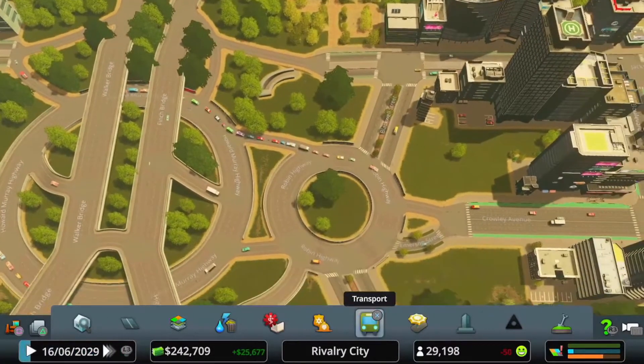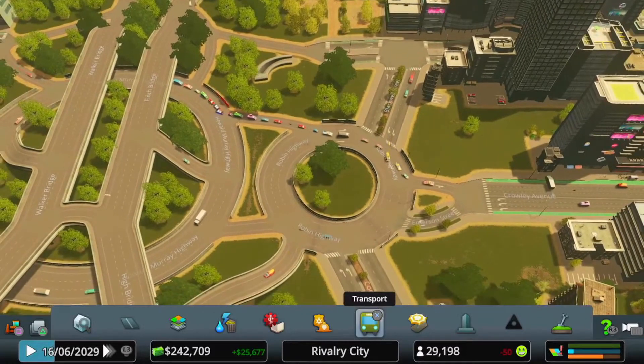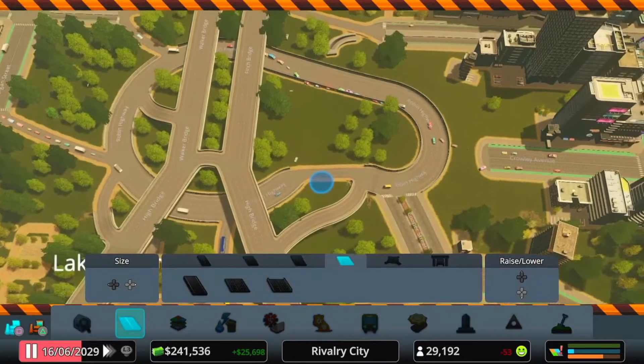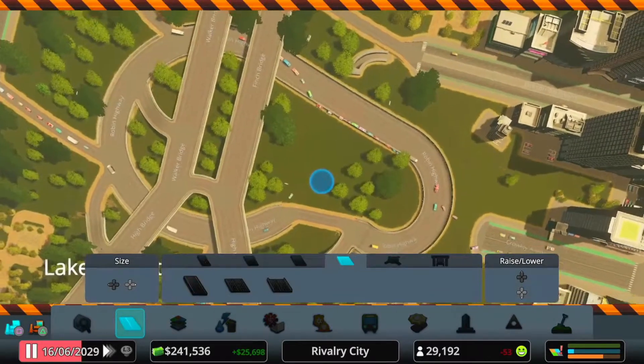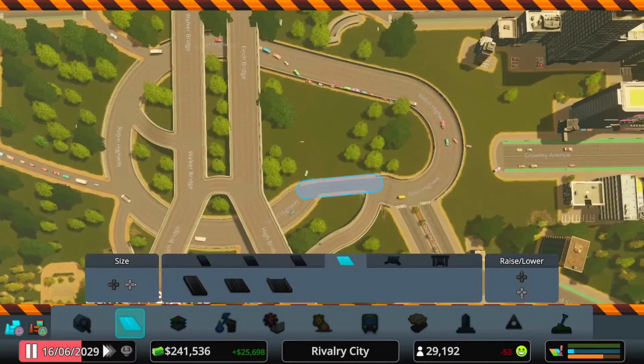I think we can agree from the last episode that this roundabout doesn't appear to be working, so I'm going to work on a solution for that now — see what I can do with it. The solution's a little drastic here guys, but we're changing the roundabout, joining them both up together. We're going to make an oblongabout, but I think that'll work — a much bigger system.